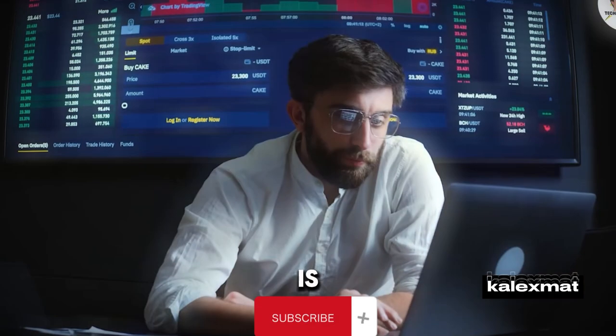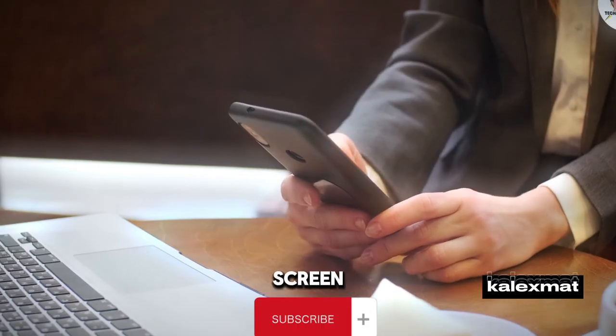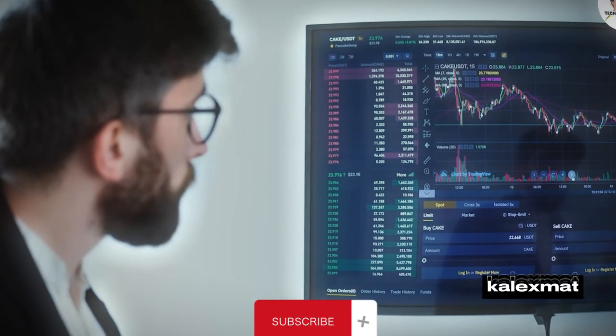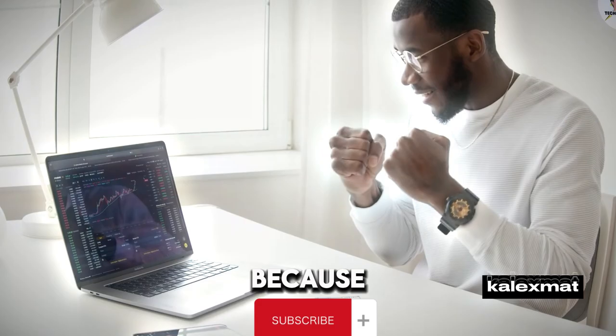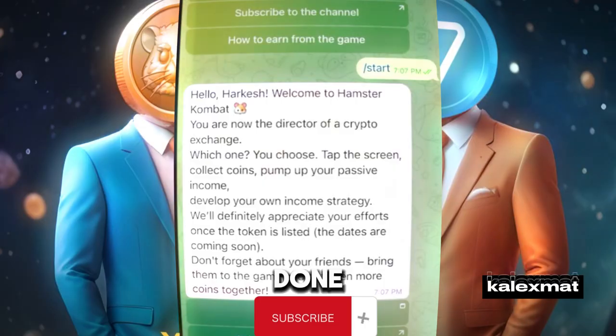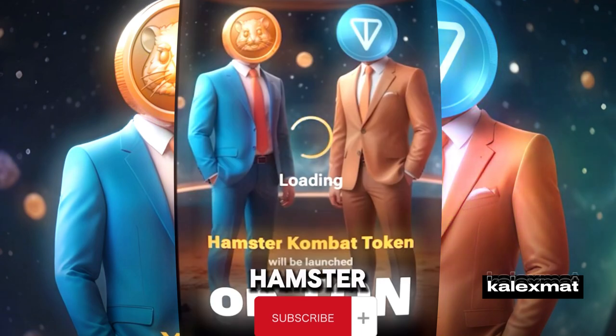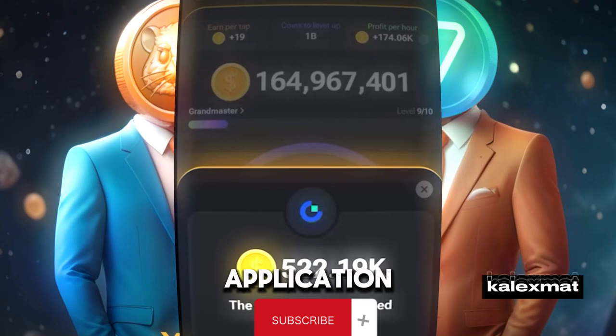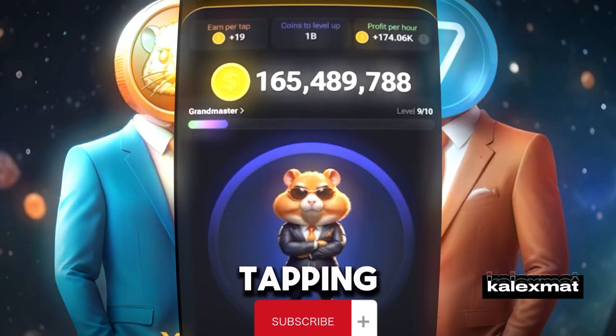Today's trend in the crypto market is that just by tapping on your mobile screen, you can earn a good amount of crypto coins and USDT. Now is the time to earn money — we have used many tap-to-earn applications and have done mining. Let's discuss Hamster Combat, a very trendy mining application where you can earn USDT by tapping to earn.